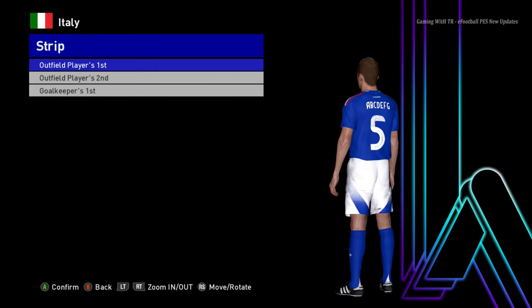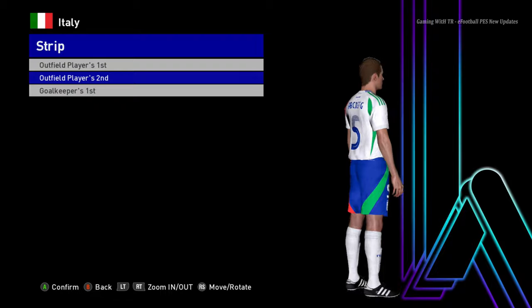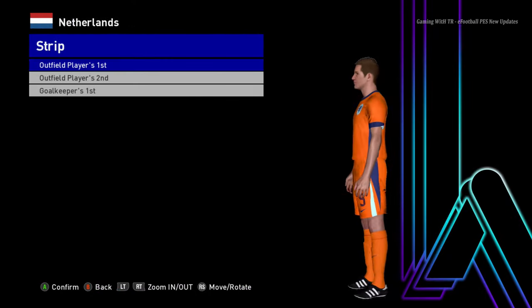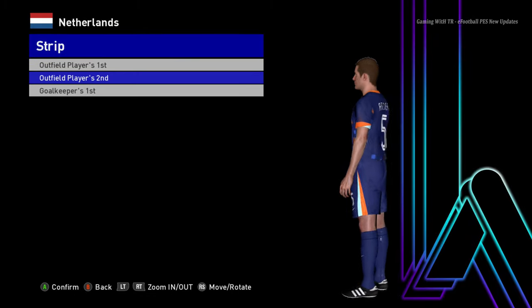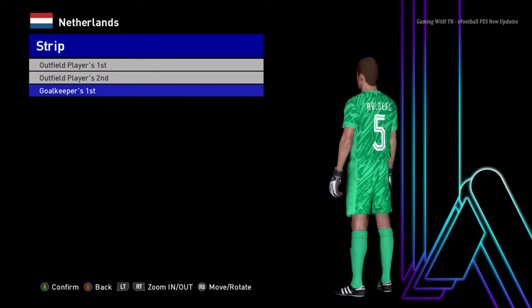Here is Italy — this is the home jersey of Italy, here is the away version, and here is the goalkeeper version. Next is Netherlands — this is the home jersey of Netherlands, here is the away version, that's pretty cool, and here is the goalkeeper version.